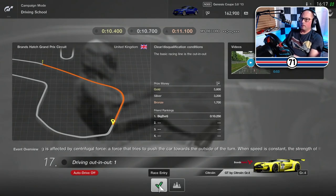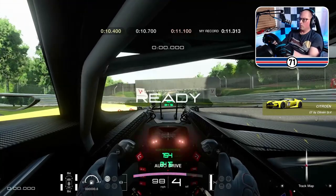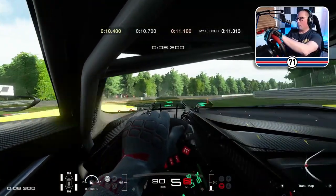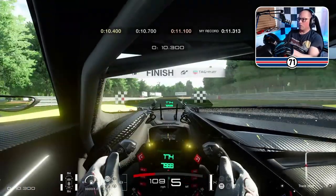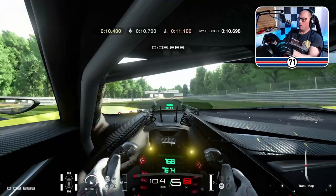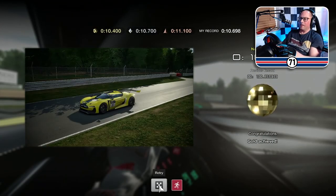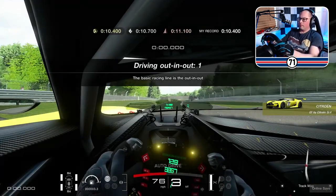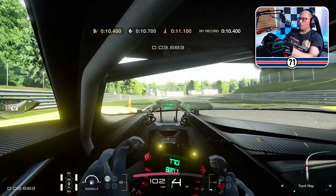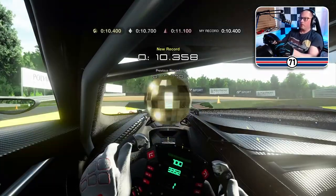Number 17: driving an out-in-out racing line. 10.4 — dead on. Let's see if we can do better. I'm going to lose just the right amount of speed as we go round the corner. 10.358 — there we go, that was even better.